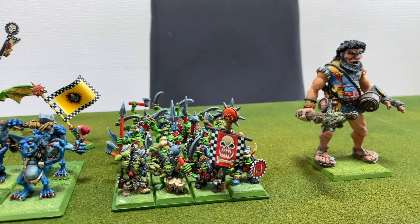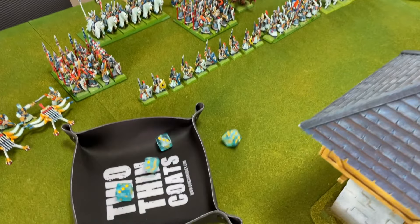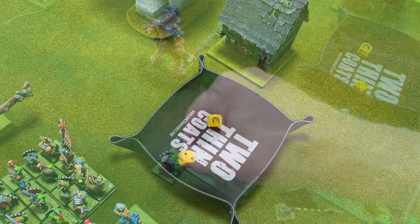The Elves began their turn by aligning their bolt throwers and firing at Snog the Giant, but much to his relief the bolt bounced off his bottom lip. Tom then ordered his elves to release their full salvo of arrows onto the greenskins, starting with the ogres, but was unable to penetrate their thick-skinned hides. He did manage to find weaker-bodied greenskins and downed a few of Gork's proud foot soldiers in the process.